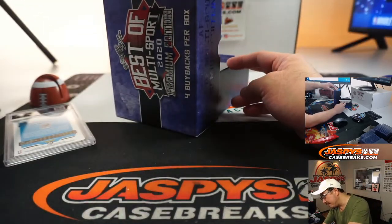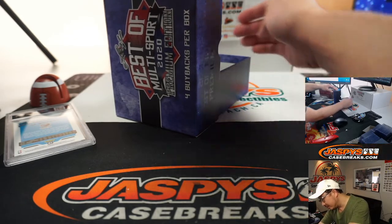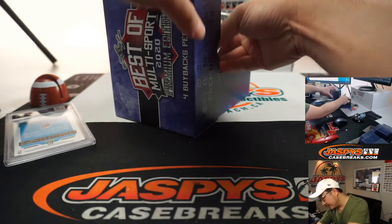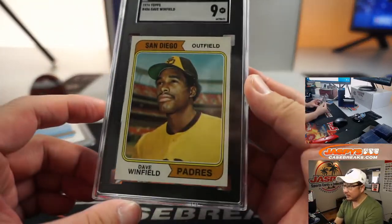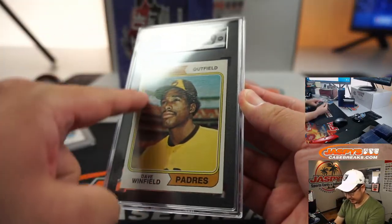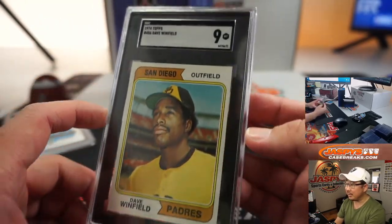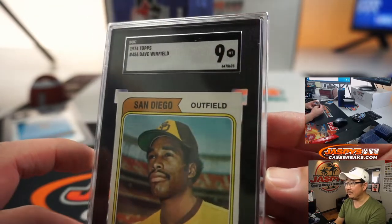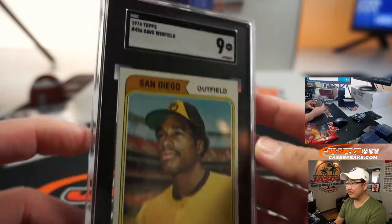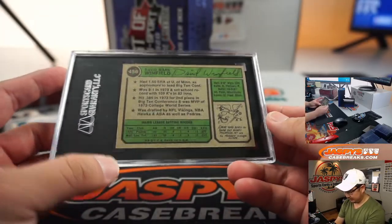Second one is 1974 Topps Baseball, and it's Dave Winfield. We've been seeing some of this '74 design in Archives, which is on JaspisCaseBreaks.com right now, with an SGC grade of nine. It's a nice card.